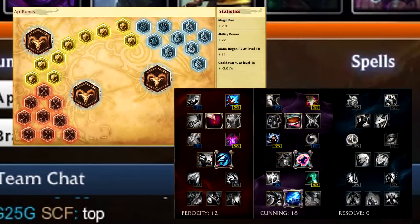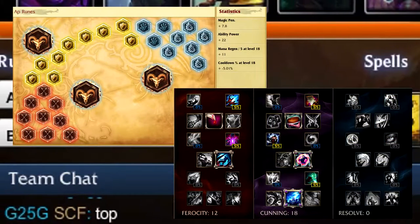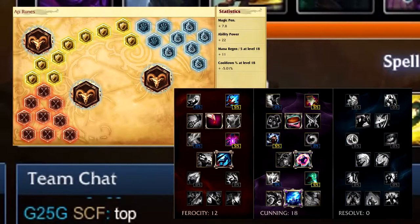For runes and masteries, those will be in the description and on your screen right now so you can check them out.